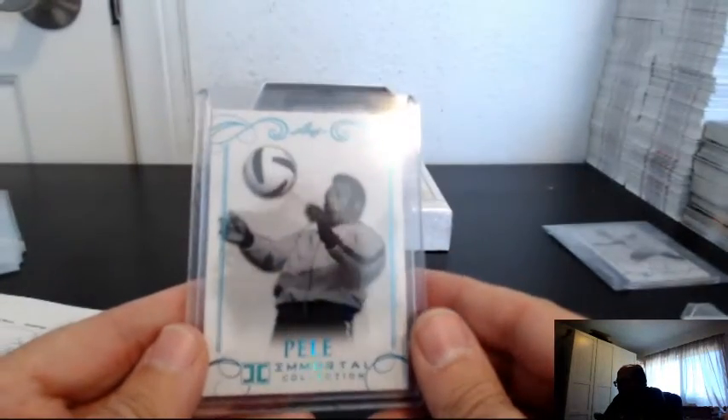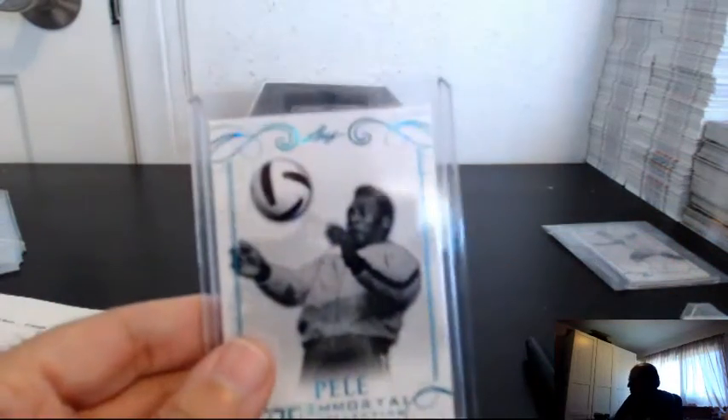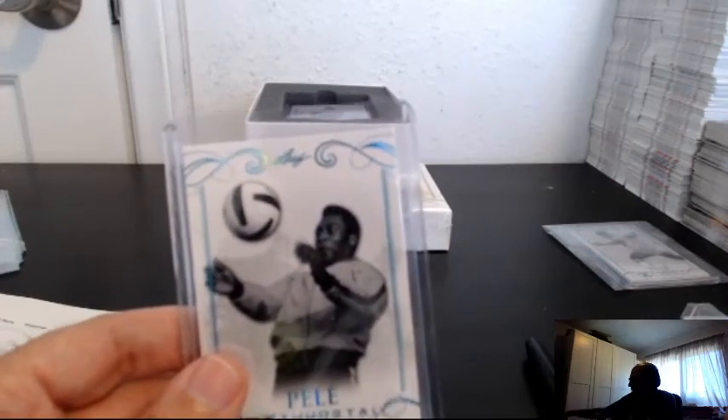Next one, number four. It's not serial numbered, so we go to the number on the back, which is a four. That goes to Mago Azul, which is Victor.